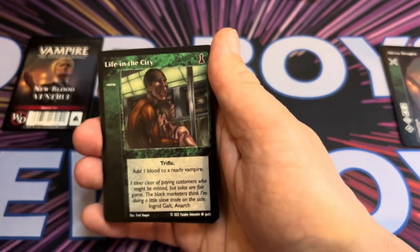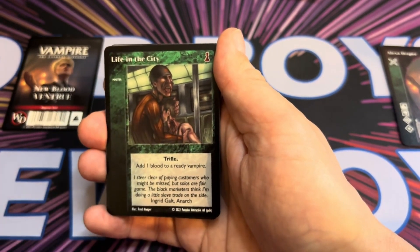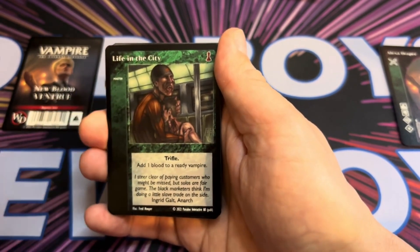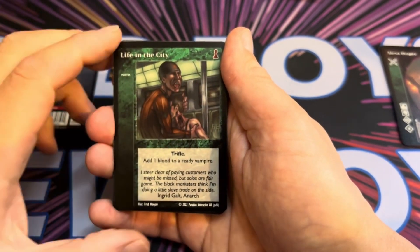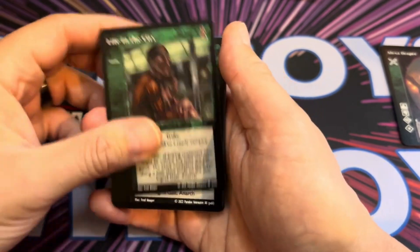Life in the City is a Master card trifle. Trifle cards are slightly different to Master cards — you can only play one master card in your master phase, however a trifle allows you to play two, giving you one extra in your master phase. Add a blood to a ready vampire.